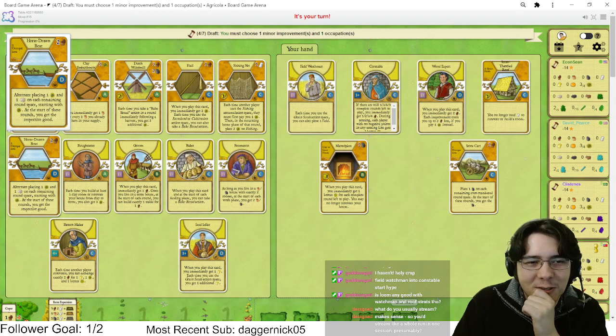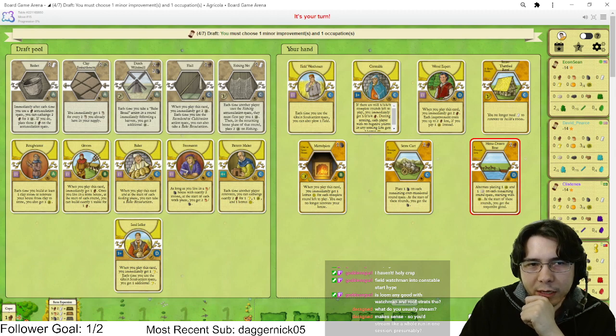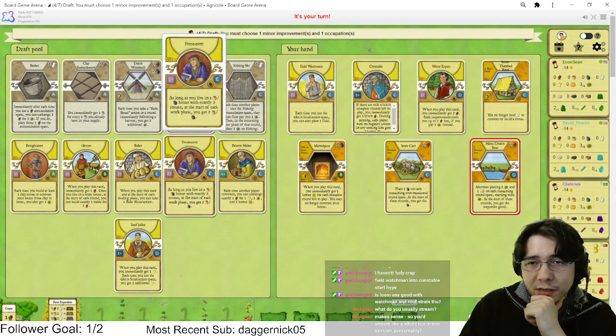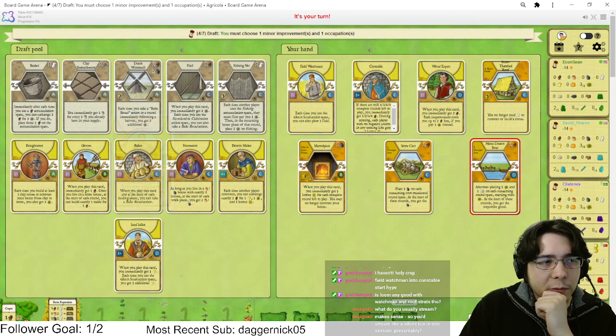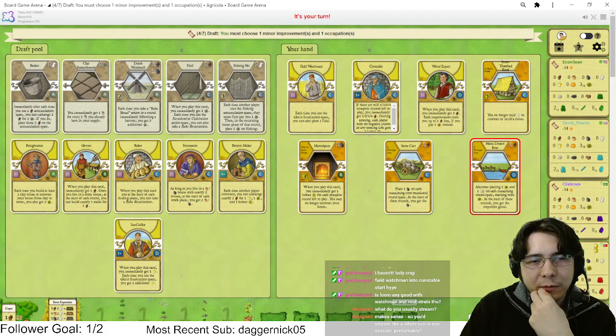We got so punished — we're taking this card anyway because it's nuts. We got very punished for not picking the Loom. Whatever. Playing early Mantelpiece — Freemason is fine. You don't need Seed Cellar with Field Watchman.